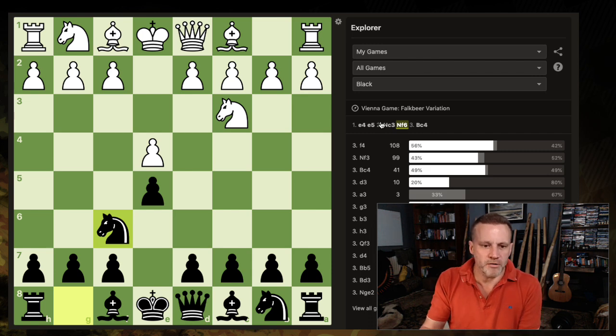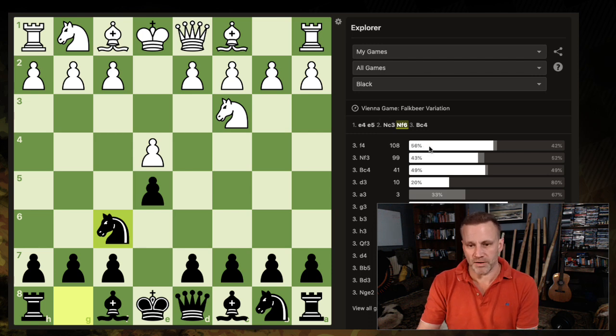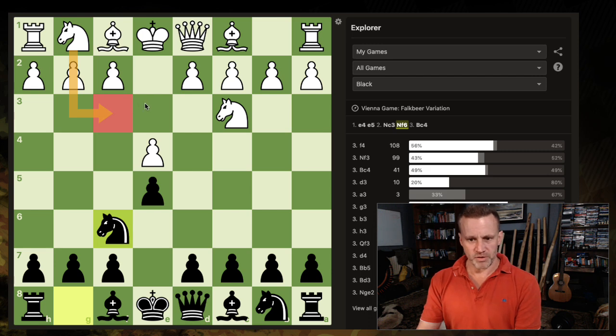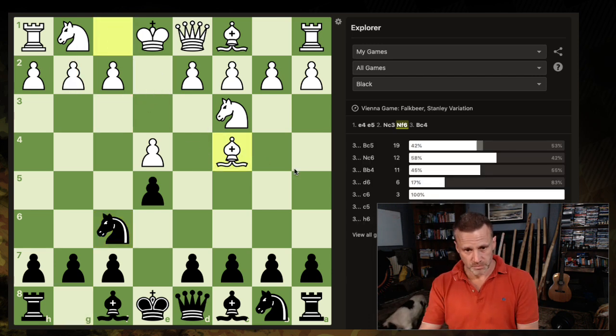The most common moves here are f4, after which we play e5 and carry on. White has done pretty well against me with f4. The second most common move is knight to f3, and the third most common move is bishop to c4 — this is the Stanley variation of the Vienna.